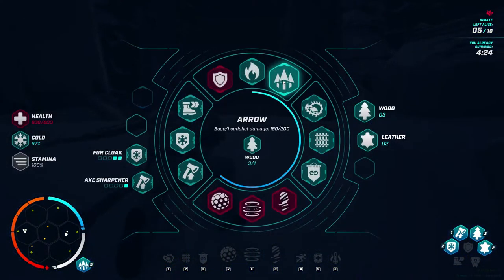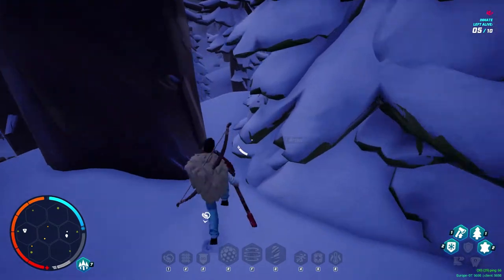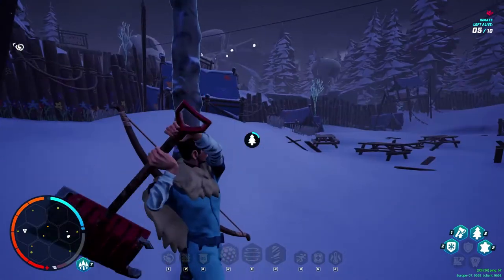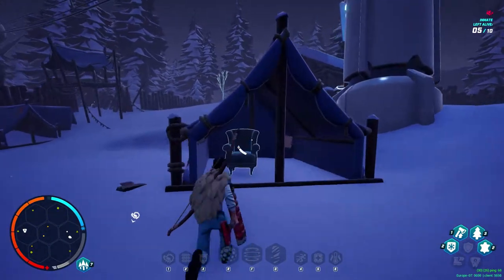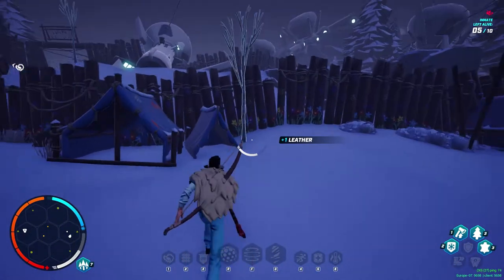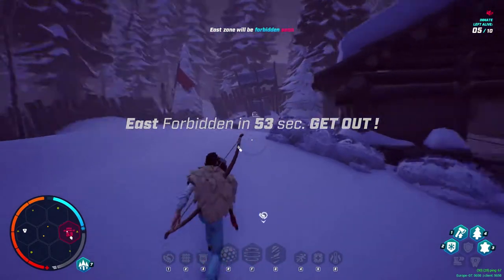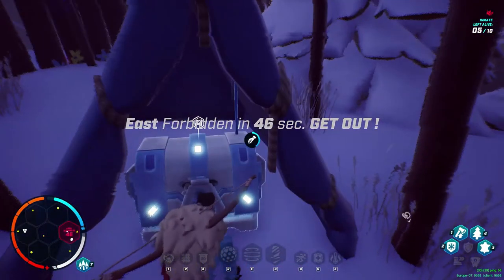We've got seven arrows - you can see that just to the right of the bottom of the mini map. Honestly, if you fire three or four arrows in a game you've done well; a lot of it comes down to the axe. There's another camp down there we haven't taken yet. There's only five people alive now which is good for us because we're aiming for first place. The zone is going to close in 55 seconds so we've got a minute to get out.